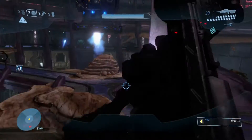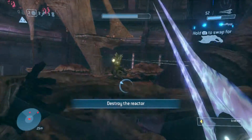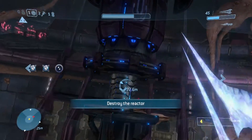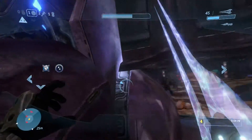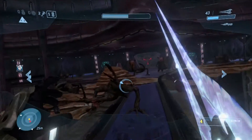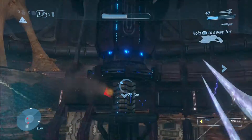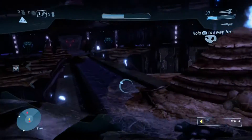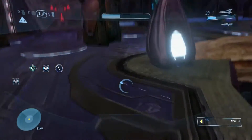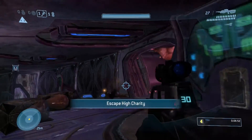Now we basically just have to backtrack through the level, taking some different paths slightly. You need to activate the center console thing first in this room, and it will deploy three of these reactor things — destroy the reactors. You could stick a plasma grenade onto the platform and that will kill it. You could actually stick one with a spike grenade too — that's very effective. You could also shoot them all with brute shots, or just run and jump onto them and beat them down. I like to throw grenades if I can because that is way quicker.